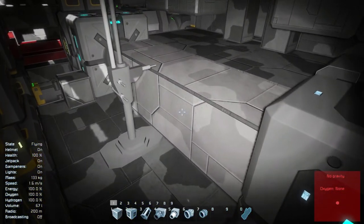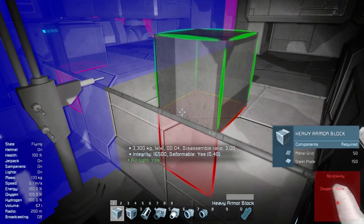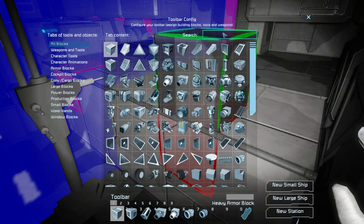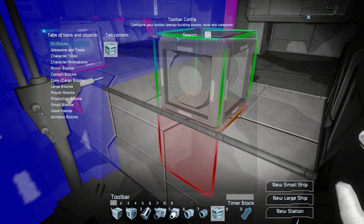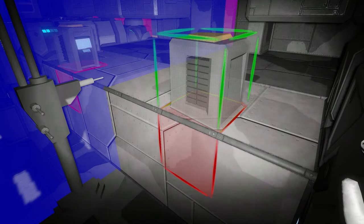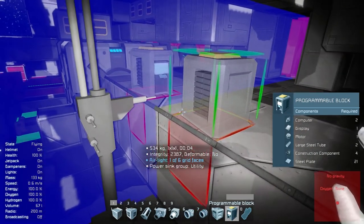What I'm going to do right now is trim down the space I've allocated for timers and programmable blocks — I'm actually going to place them, might as well. And I'm going to add in some gravity shielding, because I kept forgetting to add that before. So we're going to do it now.